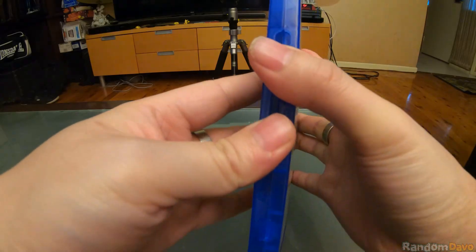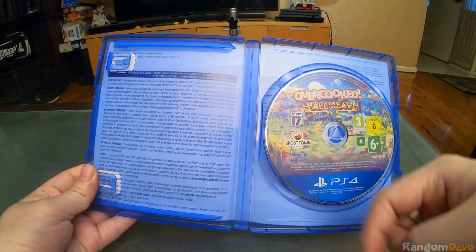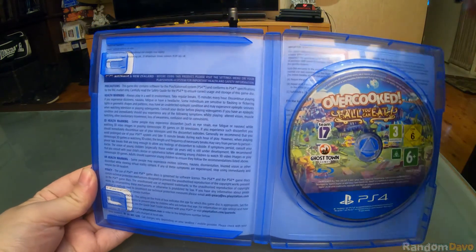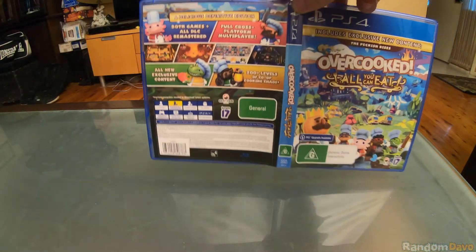Okay so I'm going to open the box and see what's inside. You can see there's a disc here and there's no manual or any promotions. And then you've got some information in here — and that's what it looks like when you open it up.